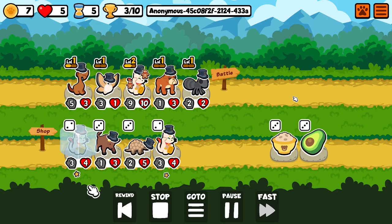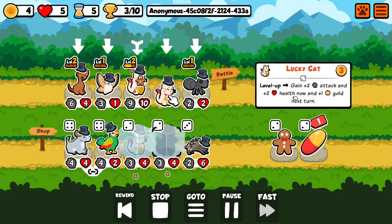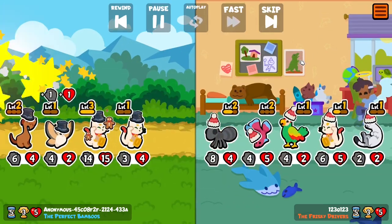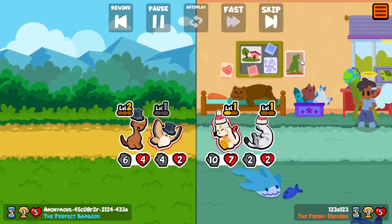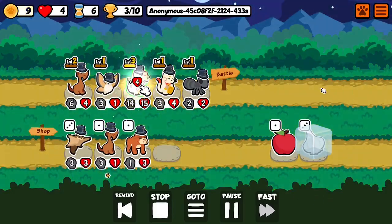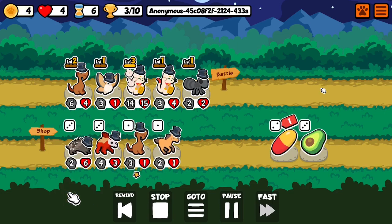Freezing it — I don't know why I froze another one. I think I wanted the Garlic, that's why I didn't level it up this round. I wanted to add the Garlic, because in that case this wouldn't have been lost. So leveling up, adding Garlic, rolling.